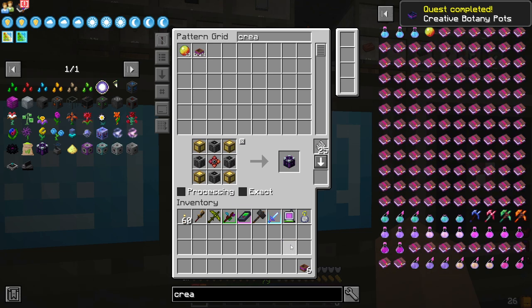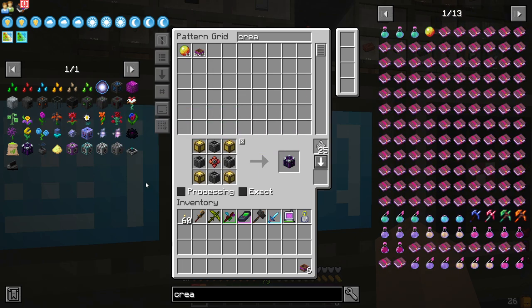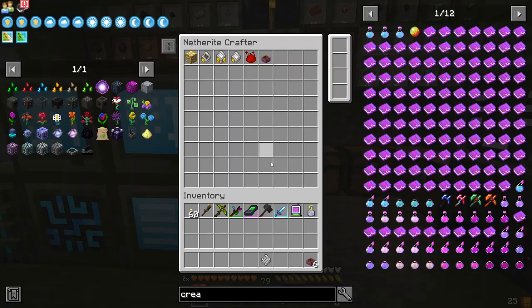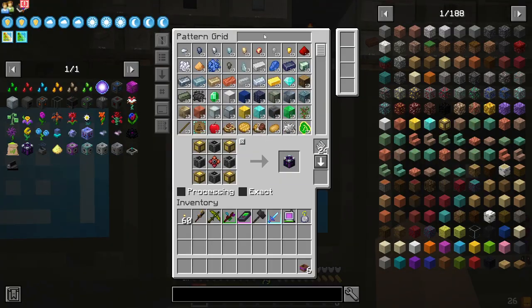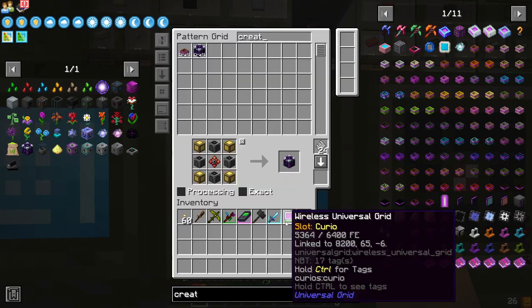We've got six of those. First creative item. The next creative item I would like is this creative crafter, so I'm going to put this in here.